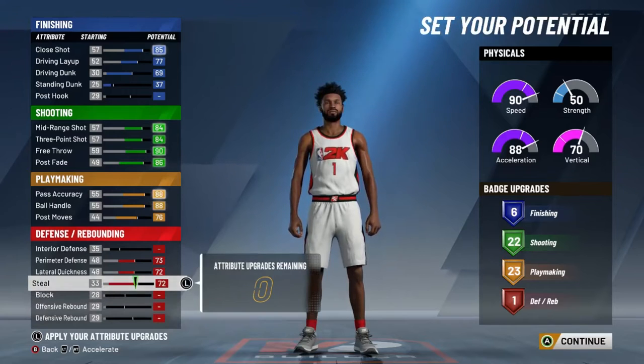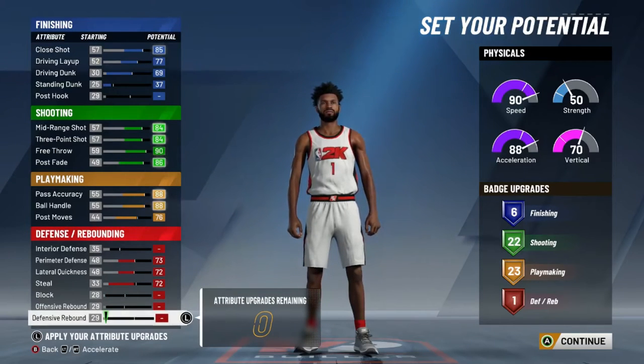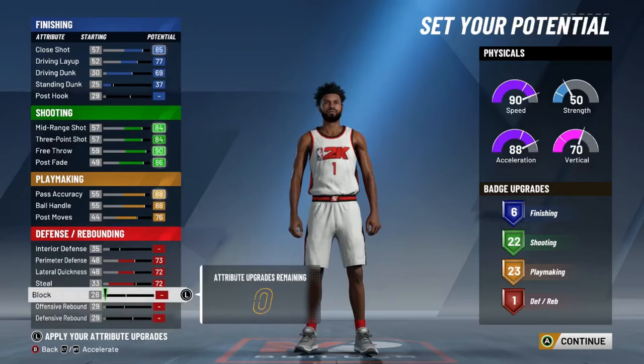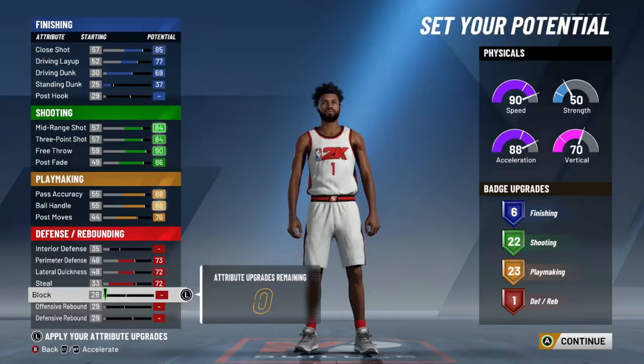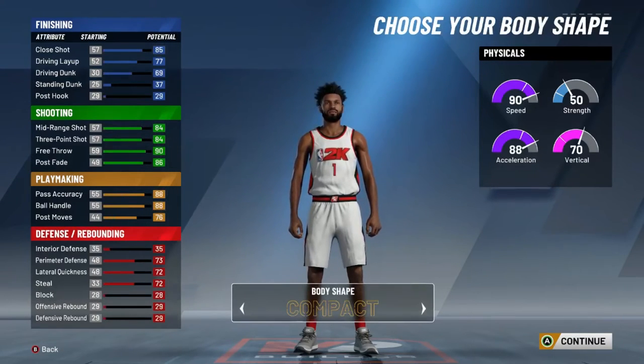I'd max out my steal. What I've seen is rebounds don't really affect you — if you're in position, your guy is probably going to grab the rebound anyway. You can only get one defensive badge. I messed around a little to see if I could get a couple more defensive badges and maybe one more playmaking badge, but honestly it's not worth it. I would not do that.